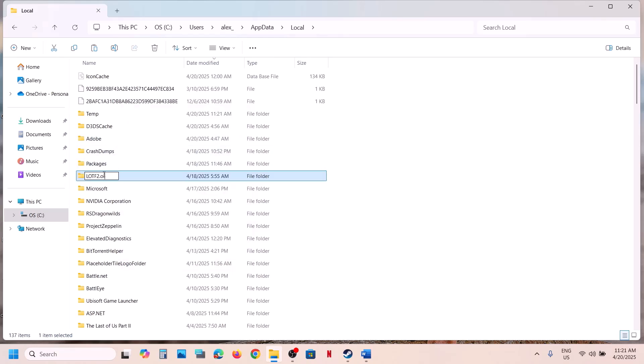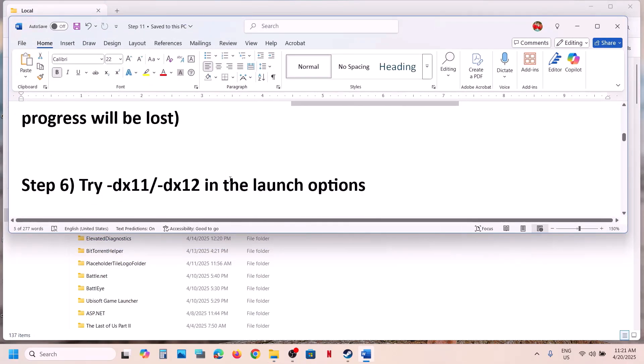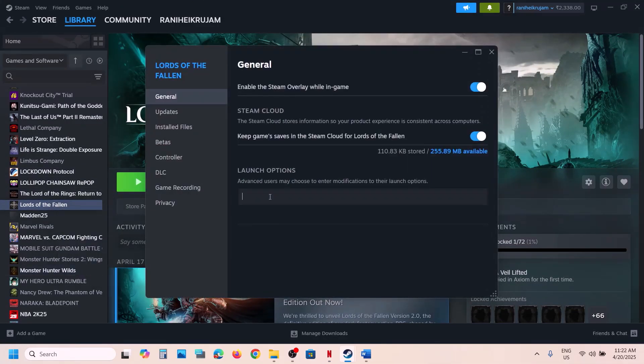The next step is to try DX11 or DX12 in the Steam launch options. Right-click the game in Steam, select Properties, and in the Launch Options field type '-dx11', then launch the game and check. If that doesn't work, try '-dx12' instead. If still not working, remove everything from the launch options and follow the next step.